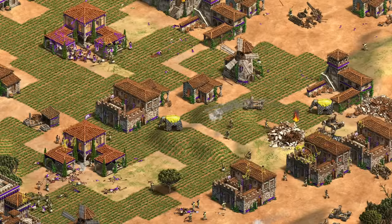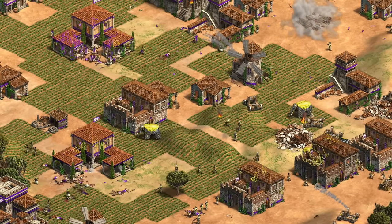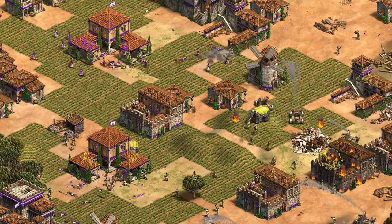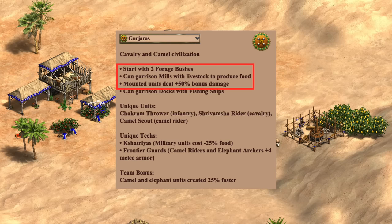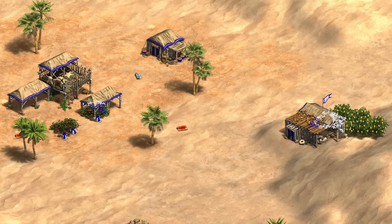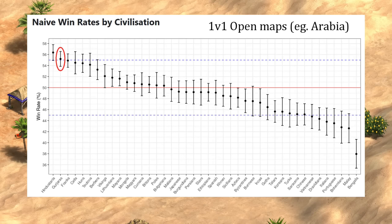We have the sense the devs may have gone a bit too conservative with the new civs, but the next two tell a different story. First, the Gurjaras — they have a very unusual start with two forage bushes, garrisoning sheep in mills for passive food, more bonus damage from mounted units like the camel, and three unique units, so there was a lot to consider in getting the balance right. On 1v1 open maps, Age of Statistics has them as the number two civ at the moment.